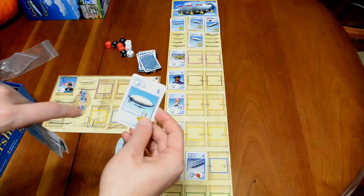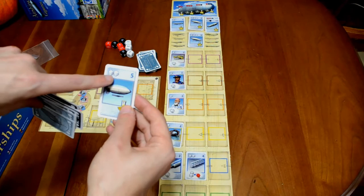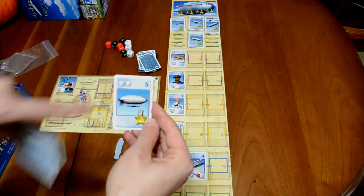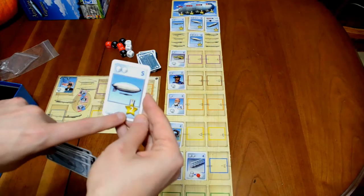The number of dice you can use to put toward the point value needed to acquire a card is shown on the card — for example, two white dice. So if you have the ability to roll three white dice, you have to use the values of two of those dice and hope they add up to five or more, in which case you can acquire the card. The number of victory points the card is worth is shown in the bottom right.